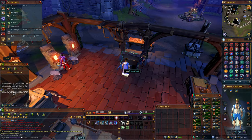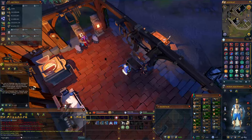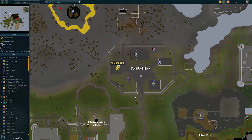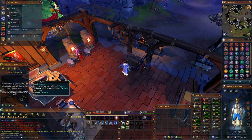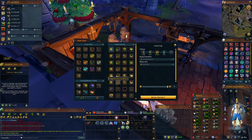We are over here in the workshop next to Bill. If you've never been to Fort Forinthry or you're new to it, the lodestone is located right here. What we're going to do today is use this furnace — not to smelt, but to craft Dragonstone necklaces specifically.